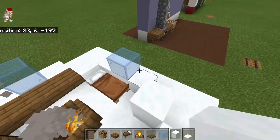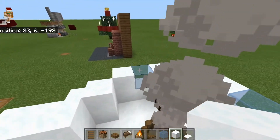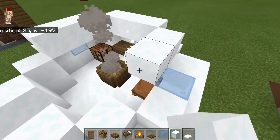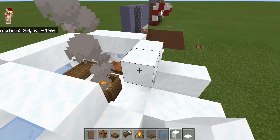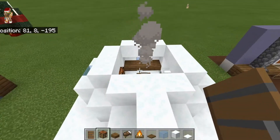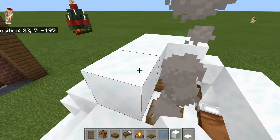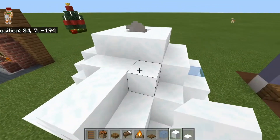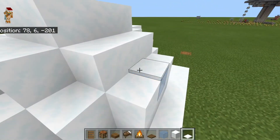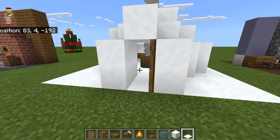Then we're going to take snow and fill in like this. Then you're going to go in one, go all the way around like so. You're going to place a door like this — you can place it on the outside but it won't look as good. Then just fill in the roof, put the middle open for the smoke to come out, and last but not least, add the top snow just to cover up those. You can add some here too. There we have it — our igloo house.